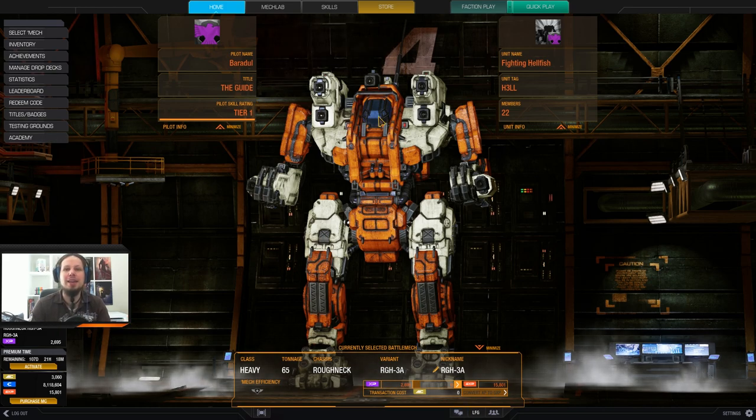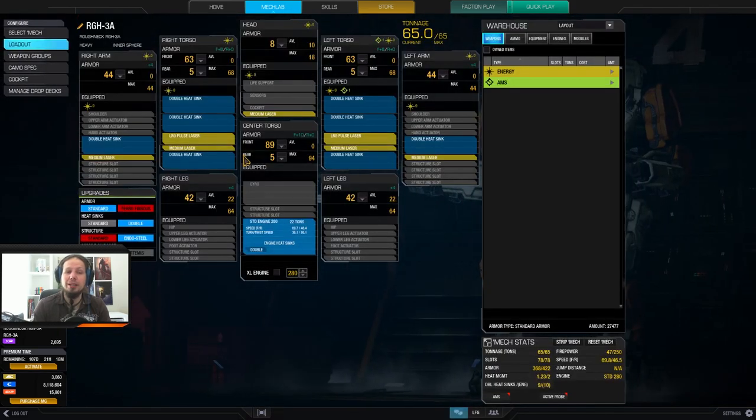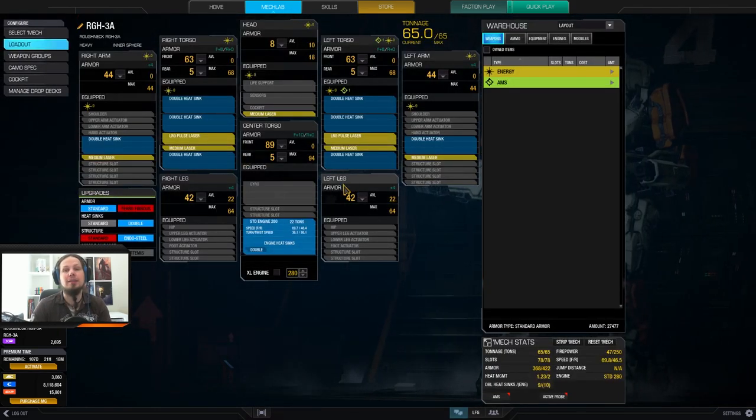Today I'm playing the Roughneck 3A, that is the one with the seven energy hard points, and I'm going for a large pulse laser medium laser loadout today. So I'm running two large pulse lasers and five medium lasers, which brings the mech to an alpha strike potential of 47, which is really good. I'm running a standard engine 280 to make the mech tough.